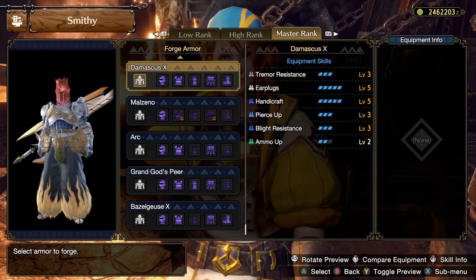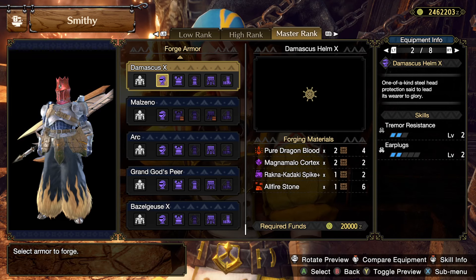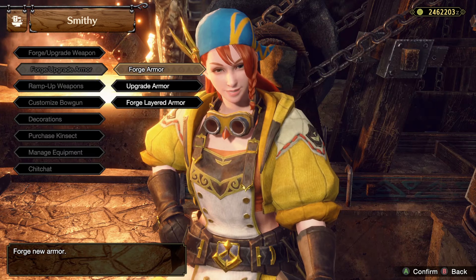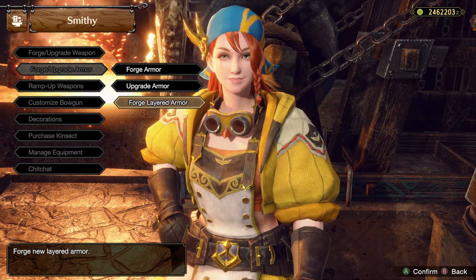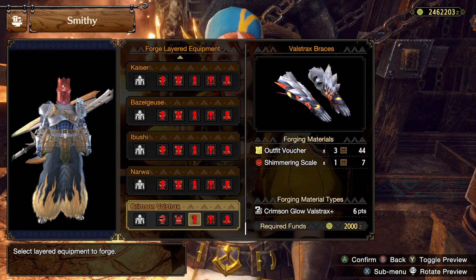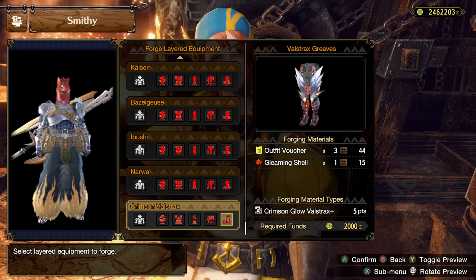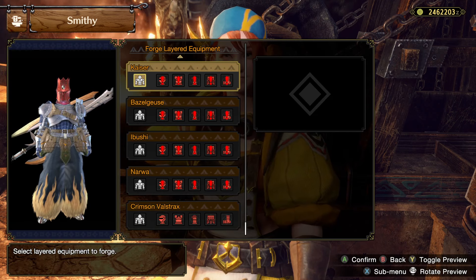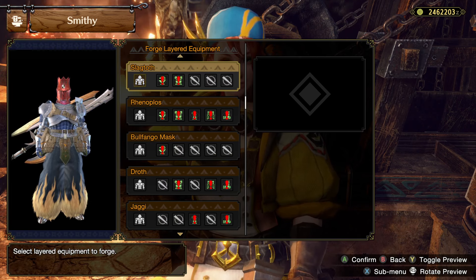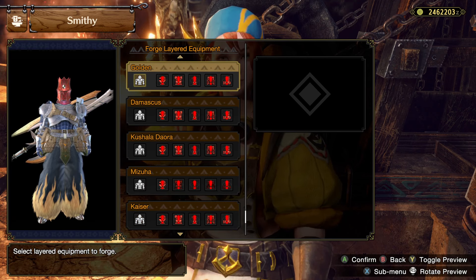These sets are so much more interesting than high rank or low rank - it's wonderful. There are some high rank ones that are interesting, but these master rank sets seem like: bloodlust, coalescence, bloodlust, coalescence, coalescence, bloodlust - you get four of the five pieces and get that combo between bloodlust and coalescence, or you can get all five and also get resuscitate to level three. That's really cool. Layered armor costs outfit vouchers and pieces of the monster - it's not cheap, you have to consume full sets. Do I only have access to high rank layered armor? I don't get access to the Sunbreak ones yet.